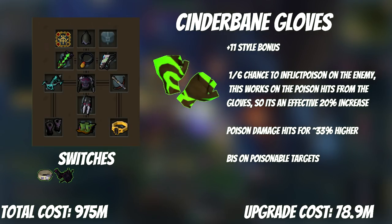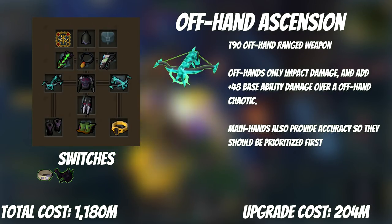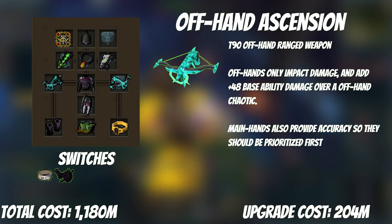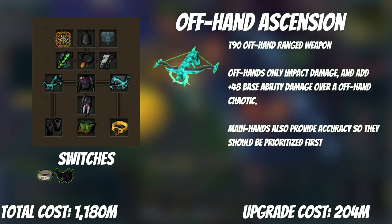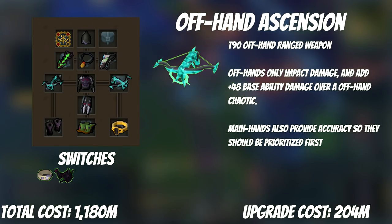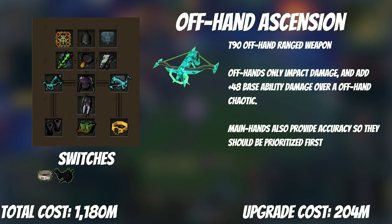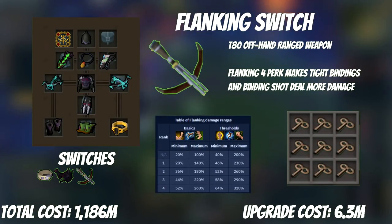We haven't even got to the big upgrades and we're almost at 1 billion in gear. It's finally time to get our second Ascension Crossbow. Offhands are way less important than a main hand — going from T80 to T90 offhand only adds about 50 base ability damage, while going T80 to T90 main hand adds double the ability damage and dramatically increases accuracy. You'll want to hold onto your offhand Chaotic and not sell it, as we're going to turn it into a flanking switch.